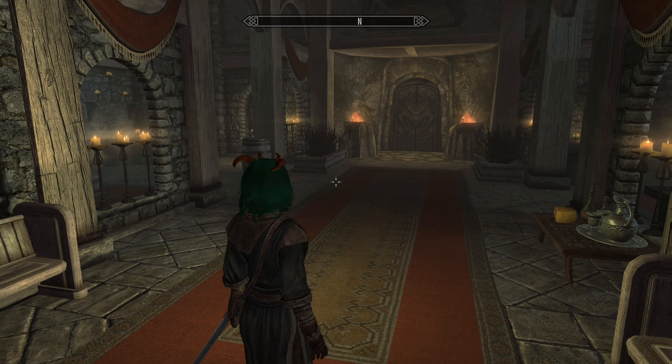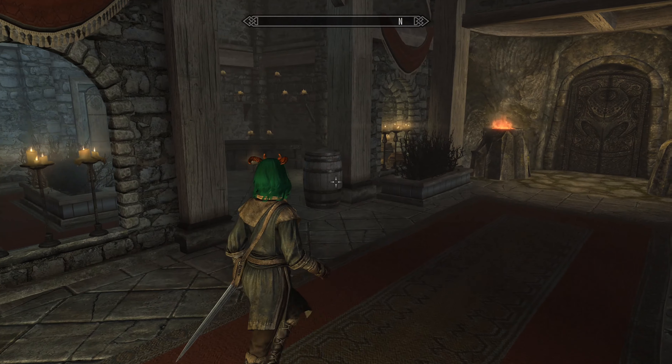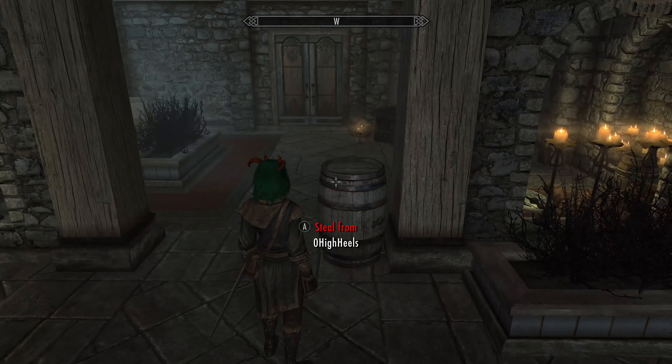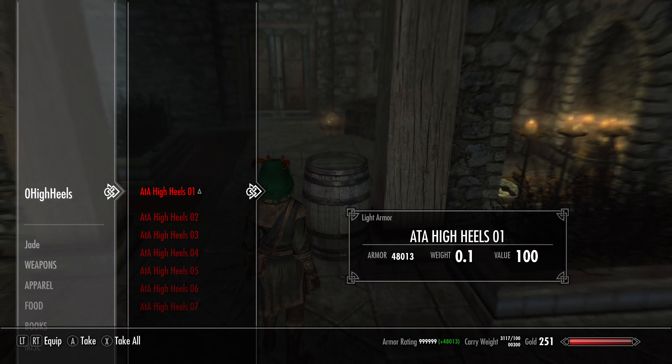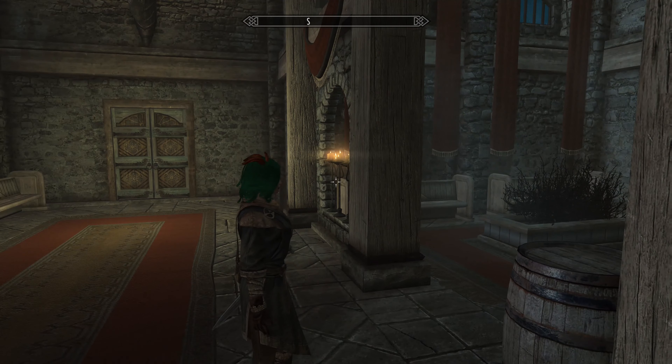When you come in the Hall of the Dead, you're going to see this barrel over here. Now, notice it says stealing, but I'm just going to do it anyway. I'm not going to worry about it. You've got all these different ones, and they're just different colors of the same shoes, basically. I took them all.